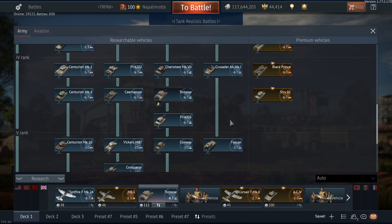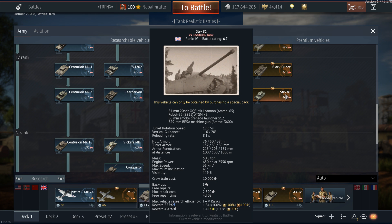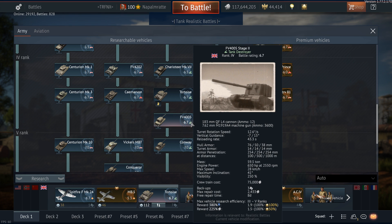It's surrounded by very, very competitive 6.7 tanks. We have the FE4202, the Carnarvon, the Centurion Mark III, and the STRV-81 with rapid-firing 20-pounders with APDS or AP, good armor and turrets that actually can turn. And if that's not enough, you even have the FE4205 with the biggest gun that under normal circumstances should delete everything.